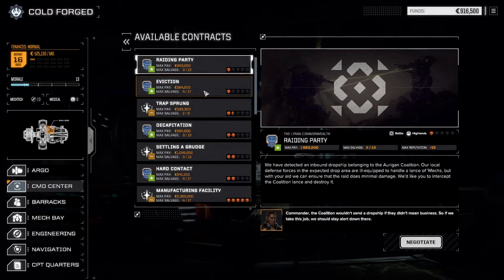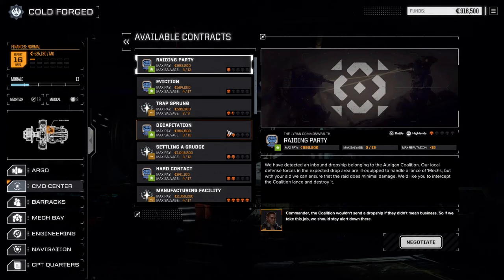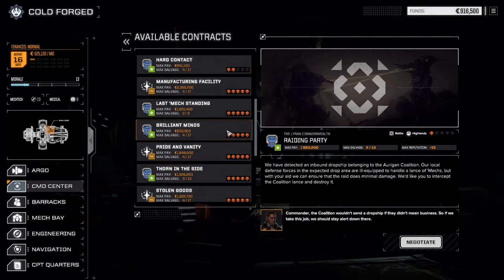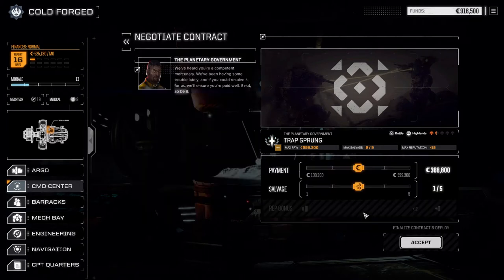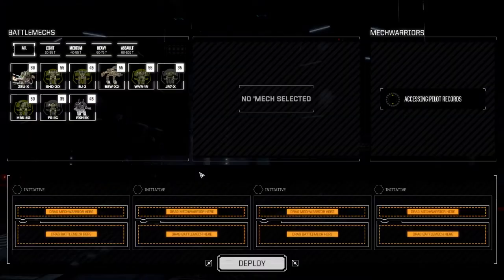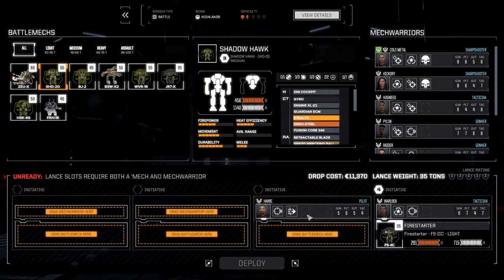There are a few here we can pull off, maybe get some decent salvage and a little bit of C-bills. We're going to take the Trap Sprung one. I'm predicting we might need to bail from this one, but we might get lucky. We're doing okay for C-bills so let's crank up our salvage, accept this, and flush out our second lance to bring in the main lance.